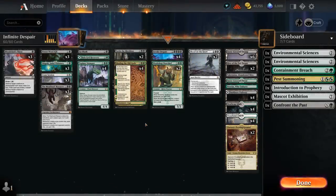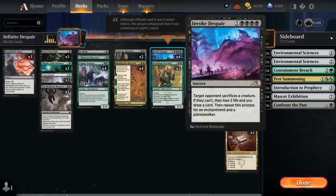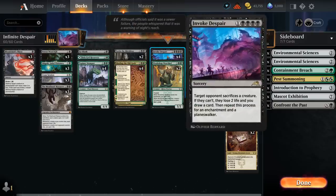Hello and welcome to another standard gameplay video. Today we're taking a look at a black-green midrange control deck featuring the full playset of Invoke Despair. Despite being a black-green deck, we're casting this with a ton of mana fixing and dual lands to ensure quadruple black. The opponent sacrifices a creature, or loses two life and we draw a card — repeatable for an enchantment and a planeswalker. Against an empty board we deal six damage and draw three, which is one of our win conditions.